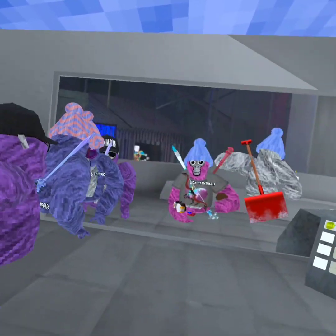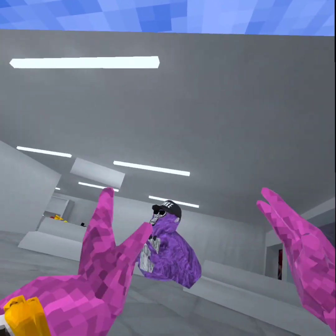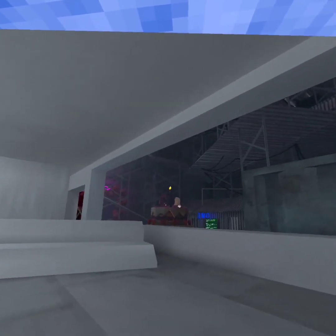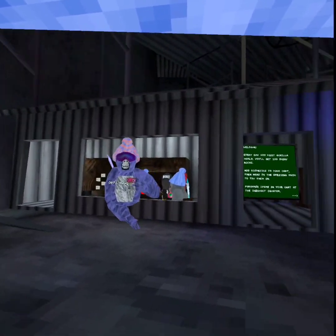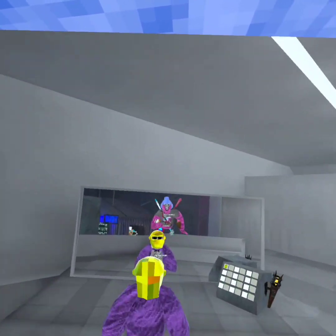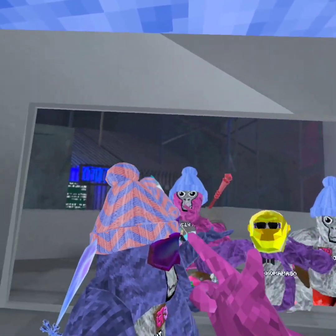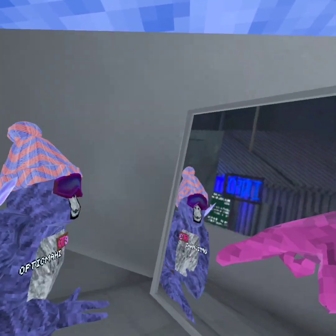Someone suggests a top hat — no, that's not hard to find. We need something harder. Let's check cosmetics. We could find the golden hat or the golden monkey mask — no, that's way too hard. Okay, so the item we're going to be doing is this hat right here.